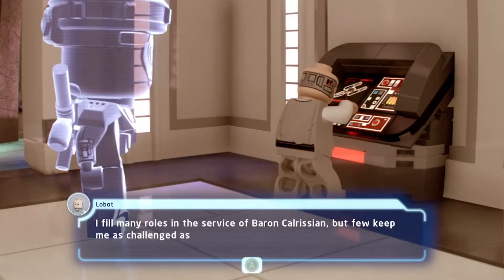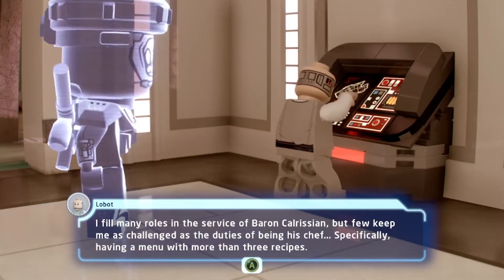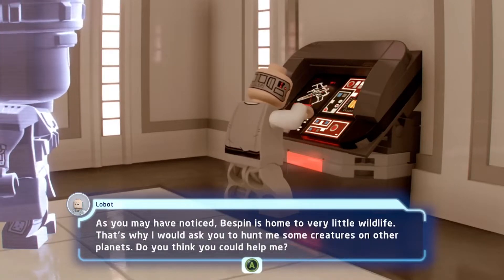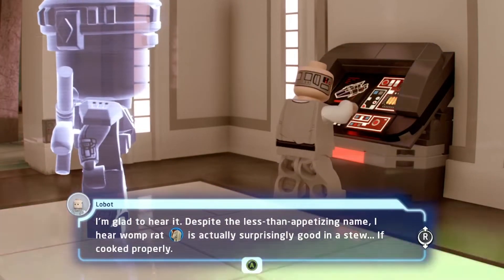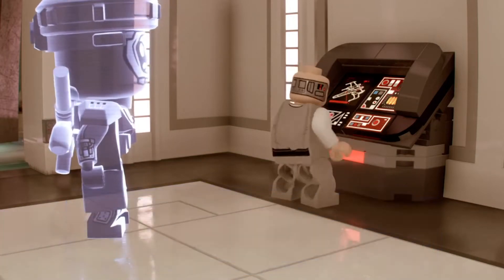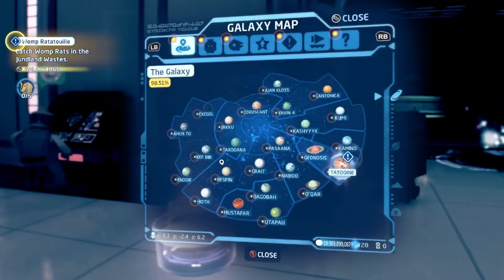The NPC says: 'I fill many roles in the service of Baron Calrissian, but few keep me as challenged as being his chef — specifically, having a menu with more than three recipes. Bespin is home to very little wildlife, that's why I would ask you to hunt me some creatures on other planets. Despite the less than appetizing name, Womp Rat is actually surprisingly good in a stew if cooked properly. Could you bring me some Womp Rats from the desert on Tatooine? Five ought to be enough.' Alright — Womp Ratatouille. Everyone just wants different animals.